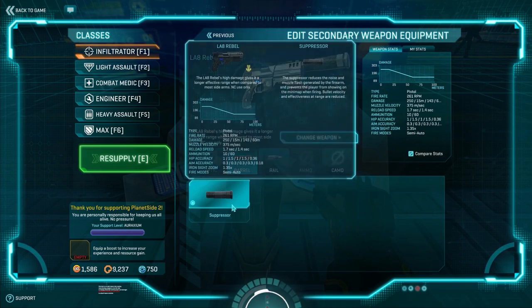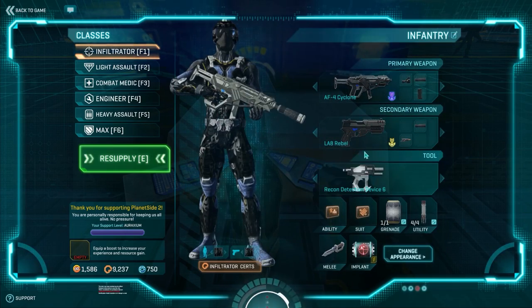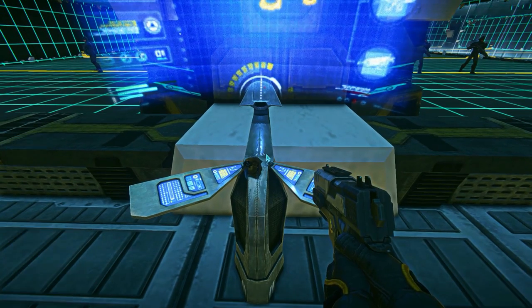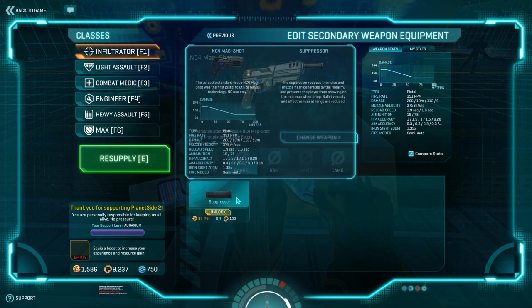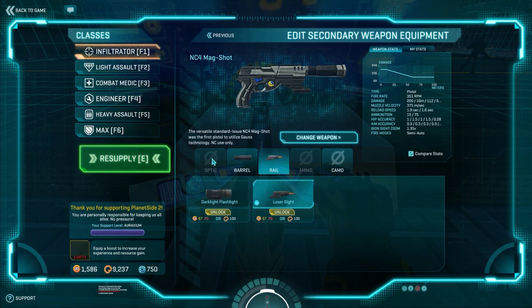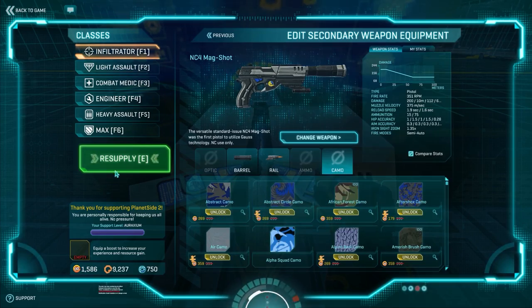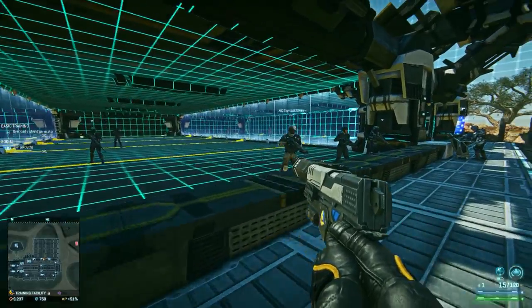The NC4 has the same attachment options - the suppressor and the laser sight for the rail. There are no optics or ammo options for it, but there is camo. So here we are with the default pistol with just a few attachments on it.